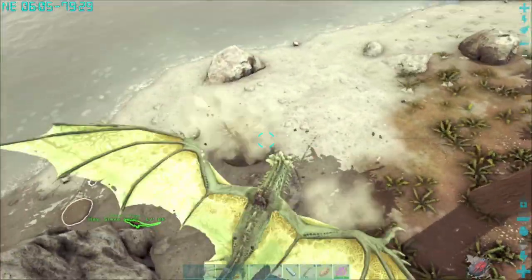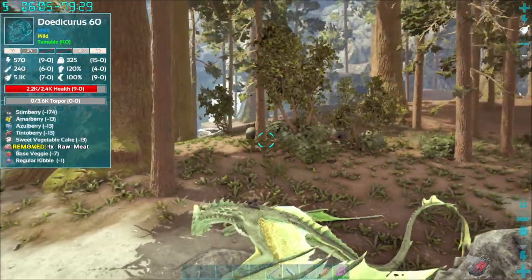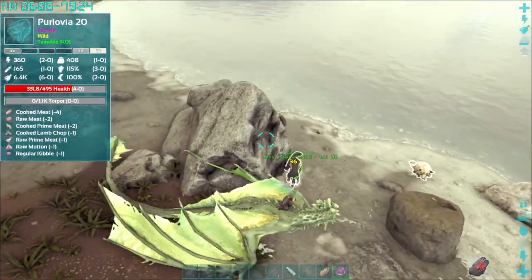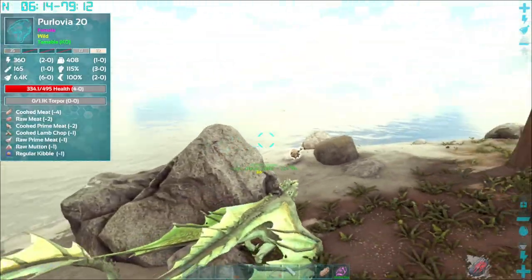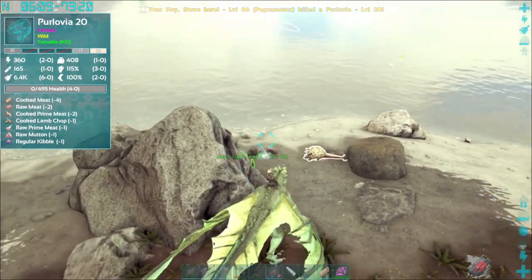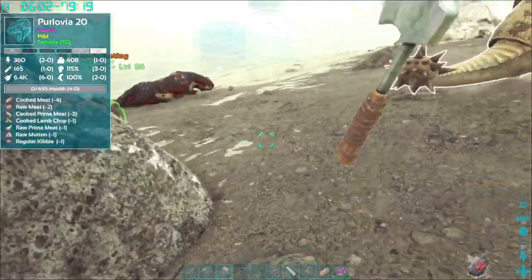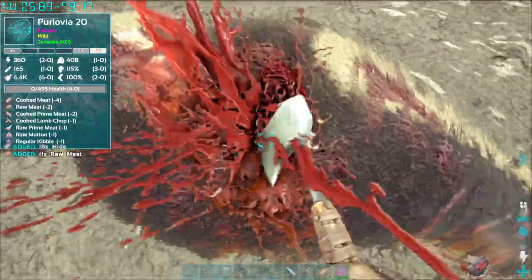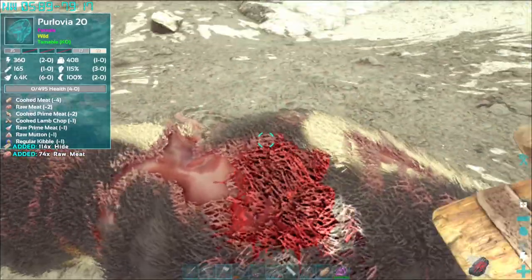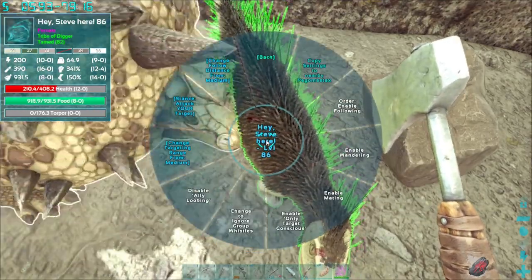You can see my coordinates in the upper left-hand corner. We're going up at the top of the map — in fact, we've been here before. There's our old friend, hey Steve here, and that doggone Perlovia that ate my face, causing me to lose hey Steve. Nice to get some more hide off that Perlovia, and pick up our old possum friend here, Pegomastix.